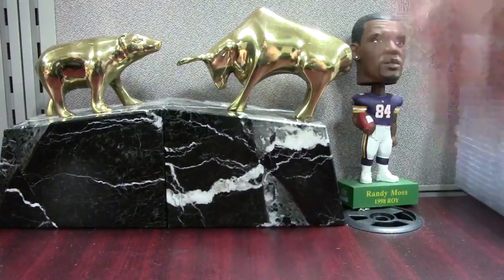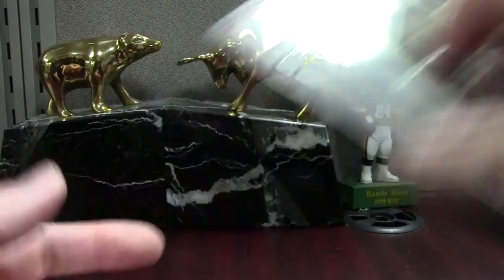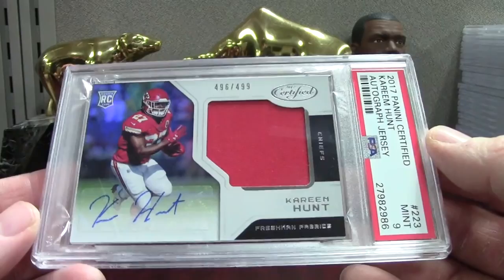Here's a Cooks Immaculate Collection numbered 48 of 49. We got Kareem Hunt Certified to 499 — that's kind of a weak patch there, but this is the base version.